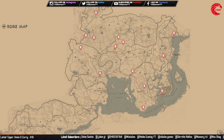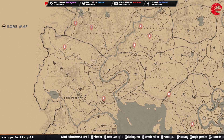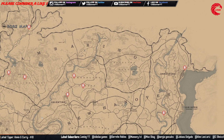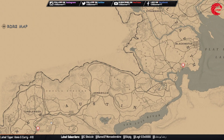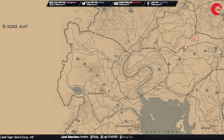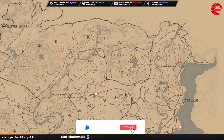The Short Star card set — you can collect this set and sell it to Madame Nazar for $286. Here are all the locations for them. Don't forget to subscribe to the channel if you're new.